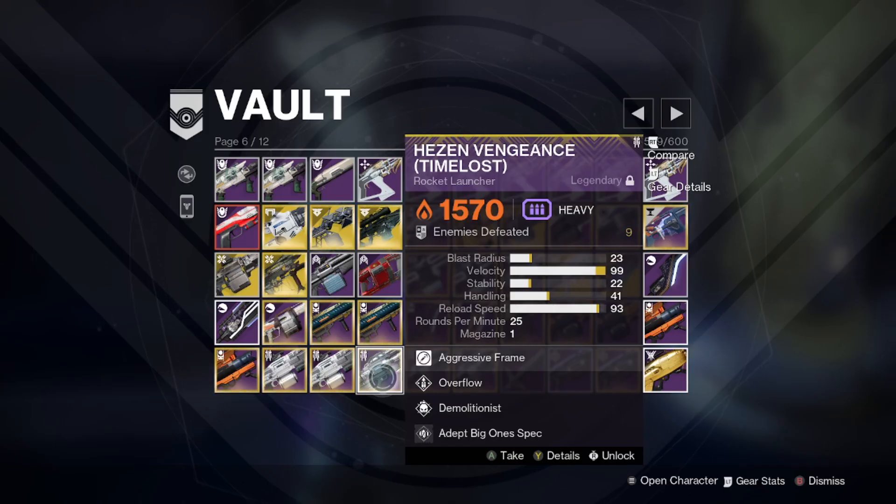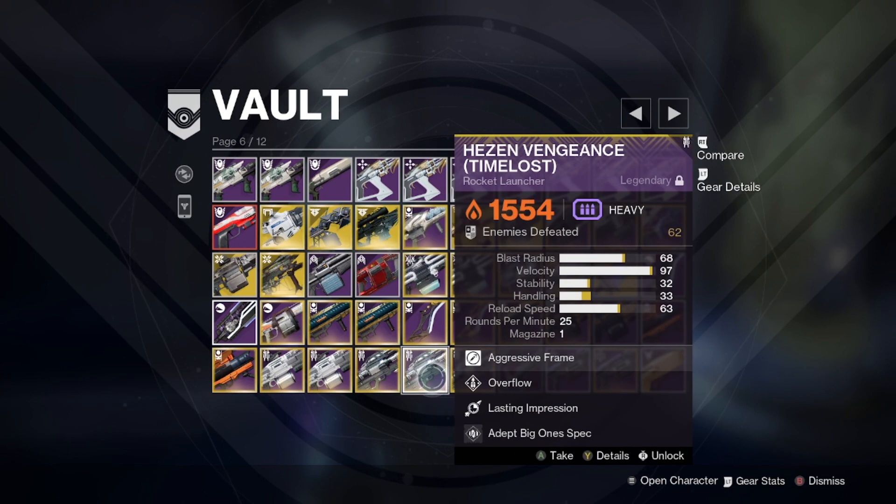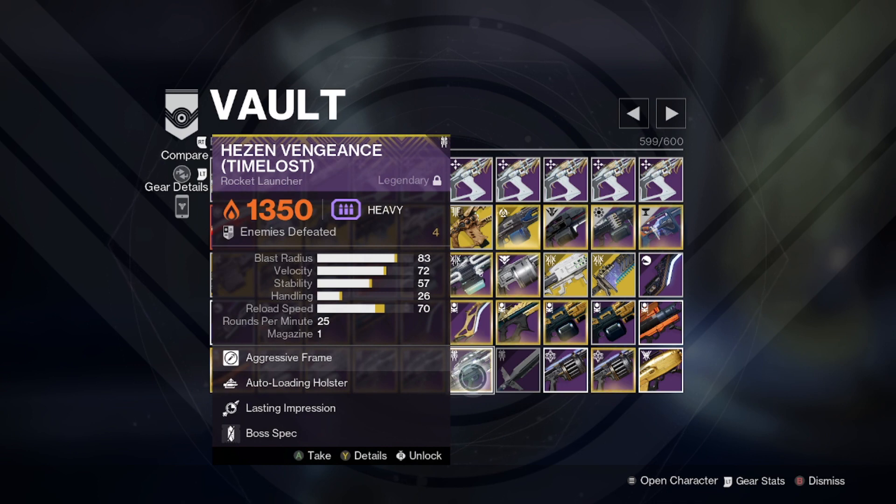Next is Hezen Vengeance from Vault of Glass, which is also the featured raid this week — good timing. It has quite a few solid rolls: Overflow/Demolitionist, Overflow/Lasting Impression, and Autoloading/Lasting Impression. It also rolls Autoloading/Vorpal or Overflow/Vorpal, which are solid as well. Technically, Lasting Impression does more damage than Vorpal, but keep in mind it can potentially kill you if you're not careful, as it takes a couple seconds to explode after the shot. Vorpal is more flexible and has a higher ease of use.